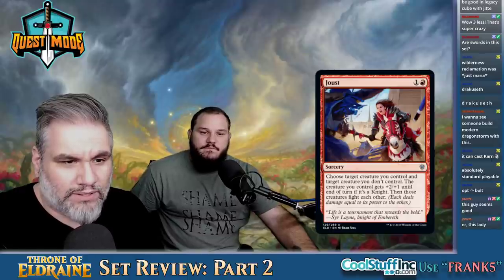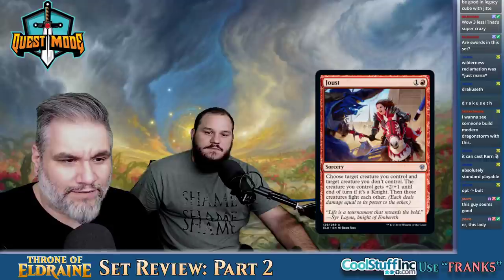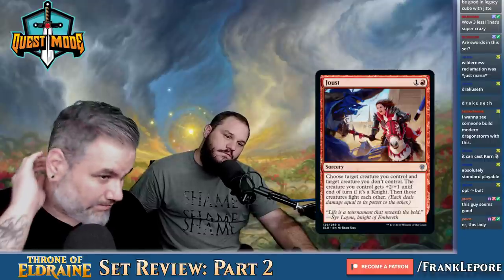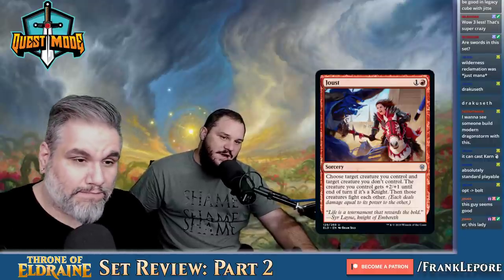Joust — two mana. A creature you control and a target creature you don't control fight. The creature you control gets plus two, plus one until end of turn. If it's a knight, those creatures fight. It's basically a fight card — if it's a knight, you're getting plus two, plus one. It's fine, not exciting — not in red.